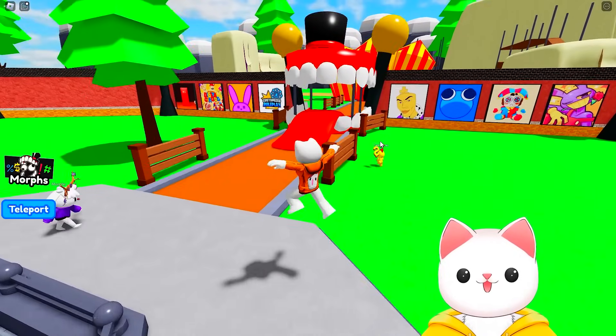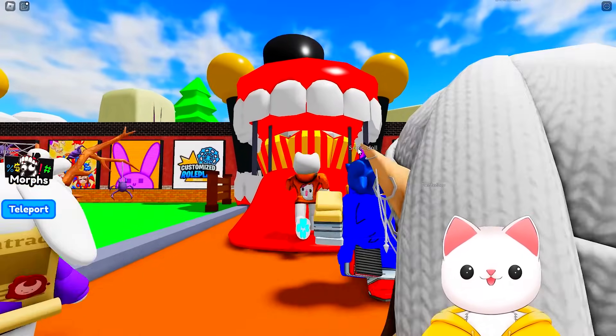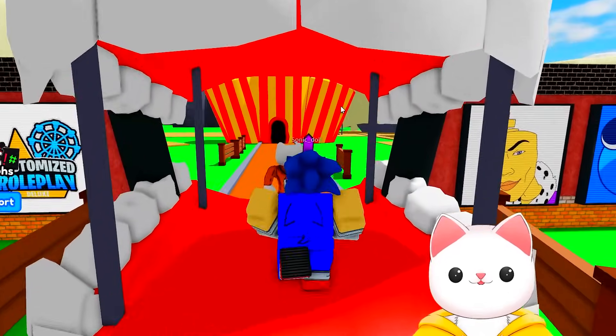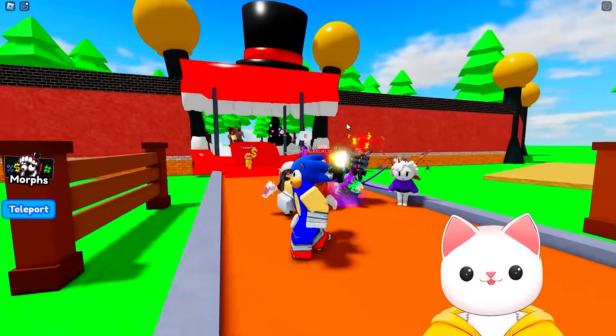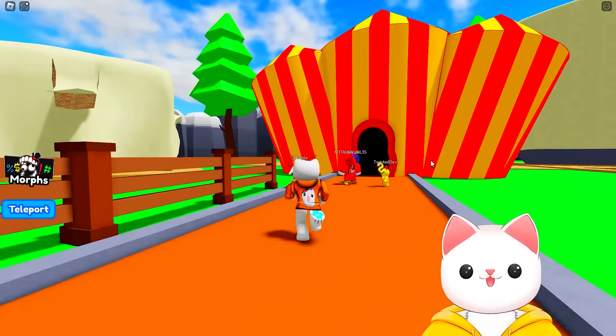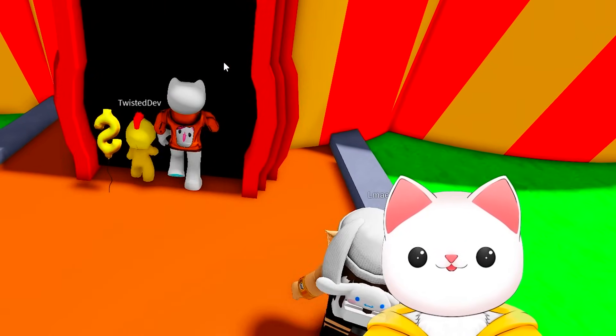I can see Twisted running ahead — he's going to check it out before us. But look at this: the entrance is Kane's mouth, which clearly is going to be a safe thing, right? Of course it is! Always run into people's mouths with sharp teeth like that. Straight away I can see we've got ourselves a tiny circus in front of us, which I think we can just run into the door.